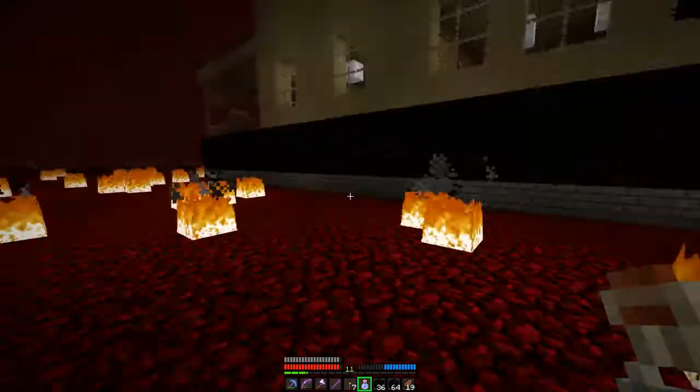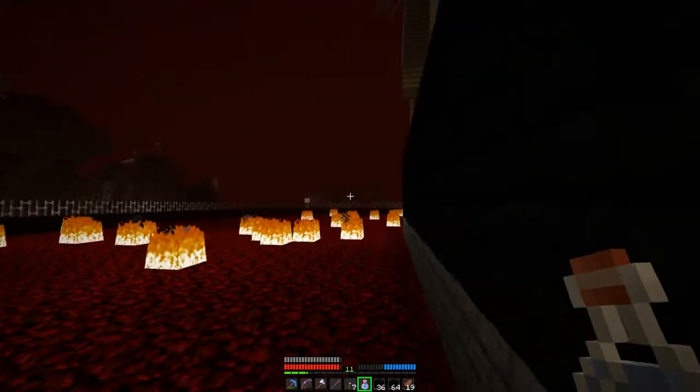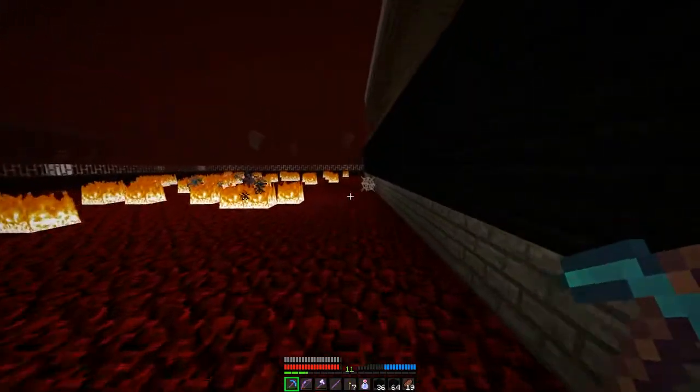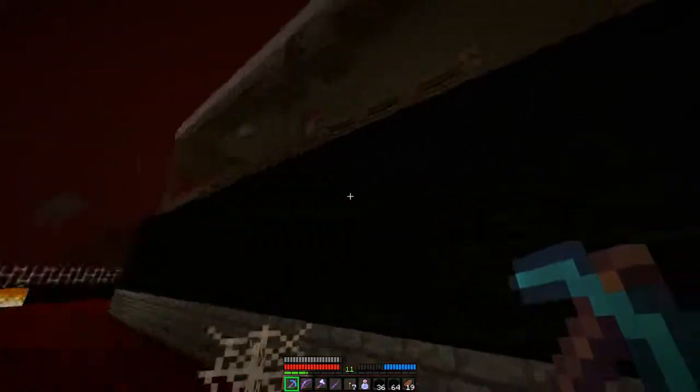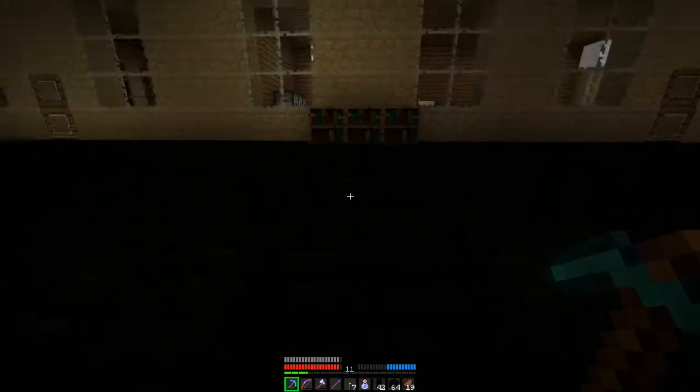It didn't actually have lava around it, it just had that stuff. These ghasts are a bit relentless. I think I actually went in the front of the house, but I don't think I came out the front based on the fact that there's a fence missing from right here.